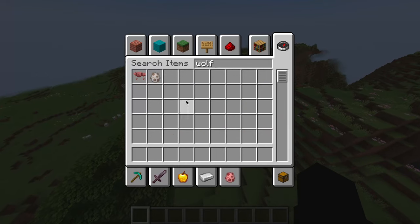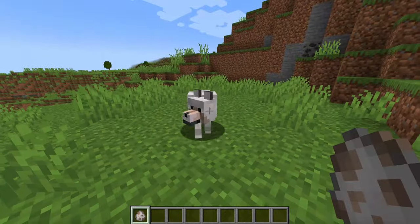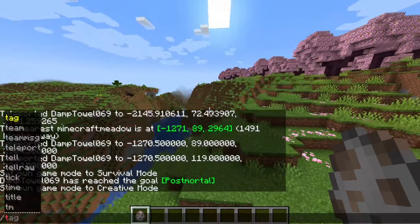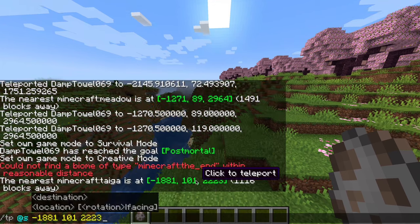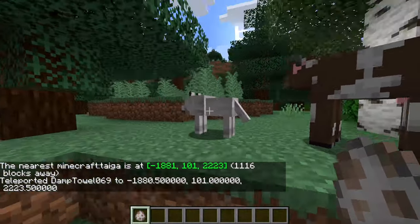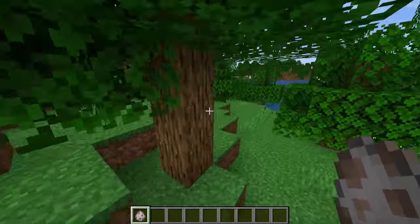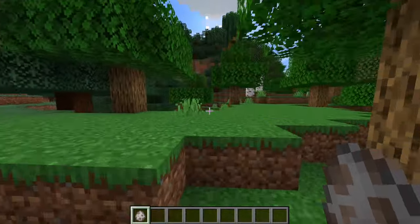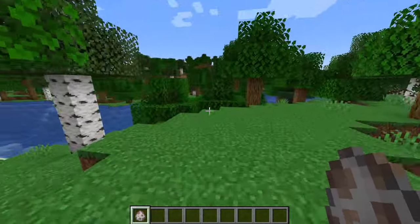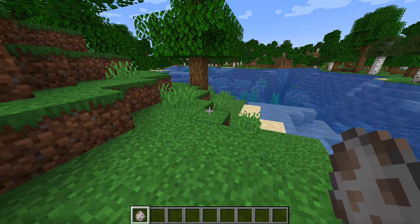The wolf design we know and love has been named the pale wolf, and it can spawn in the normal taiga biome. The most common type of wolf we'll have in the overworld once this update fully releases is the woods wolf. This wolf spawns in the forest biome, and most worlds have very large amounts of forest biomes, which is why it will be the most common wolf.